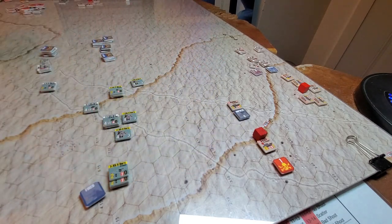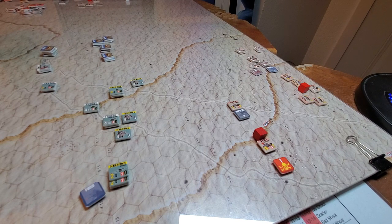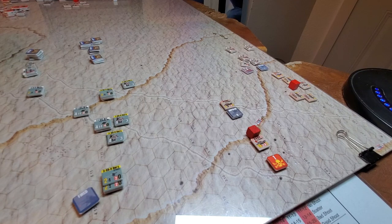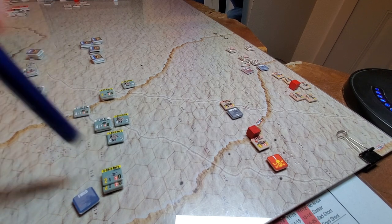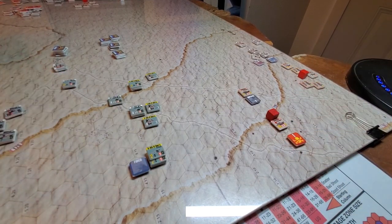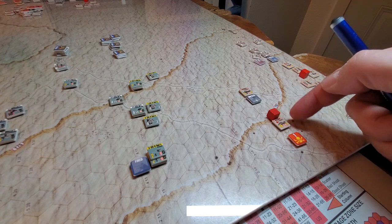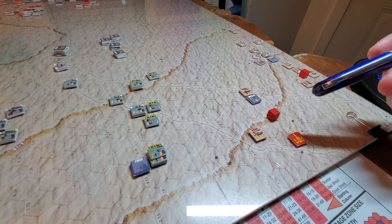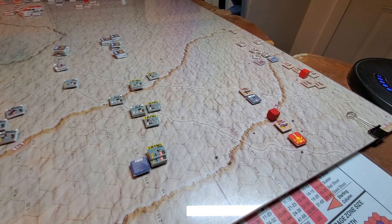A fired marker or trigger marker threw me a curveball. Checking the table — AT guns, AA, infantry guns, and artillery are bigger targets, so interestingly, even though they fired, they potentially wouldn't be visible to these guys. That means the Crusaders moving up would have to spend the next impulse closing a couple more hexes, pulling into nominal range and impacting column shifts — making it really risky.